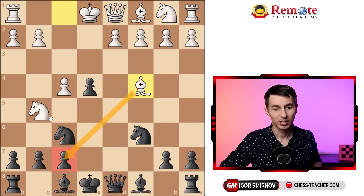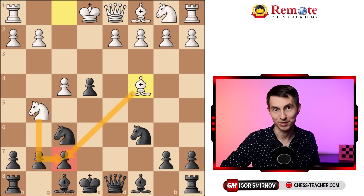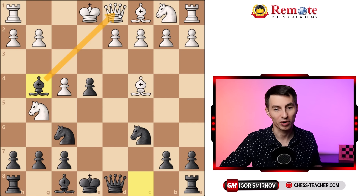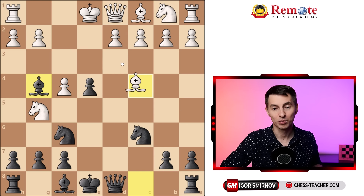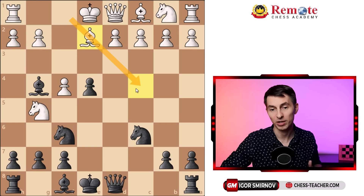If they try bishop c4 — sort of a fried liver attempt in a different situation — you have a really bold counter: bishop g4. You totally ignore the pawn and just go bishop g4, attacking their queen. All of a sudden the queen has no way out, there is no escape. If they want to save the queen they need to bring the bishop back to e2, which refutes their idea entirely. So bishop c4 turned out to be a waste of time.